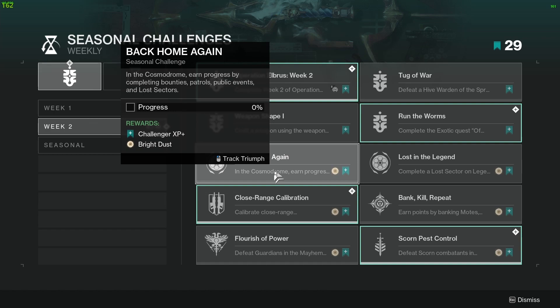Challenge 5 is Back Home Again — in the Cosmodrome, earn progress by completing bounties, patrols, public events, and lost sectors.